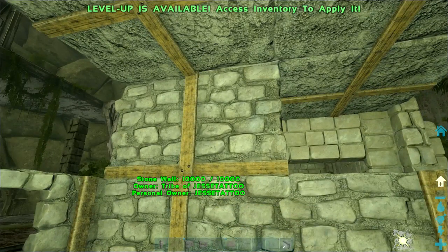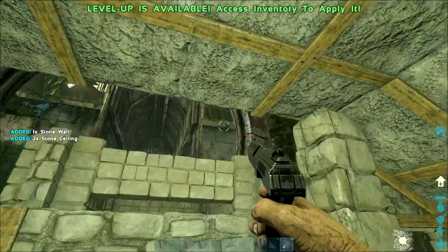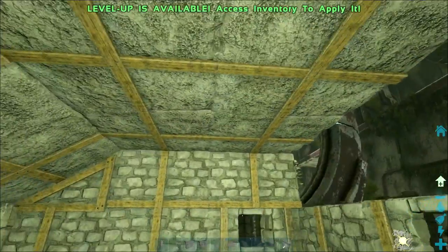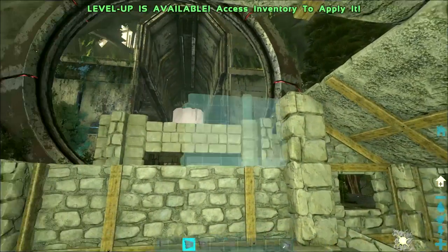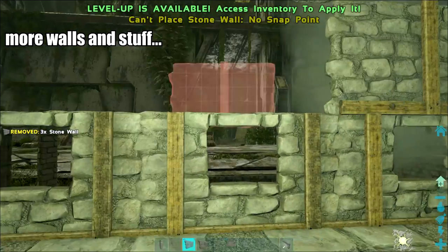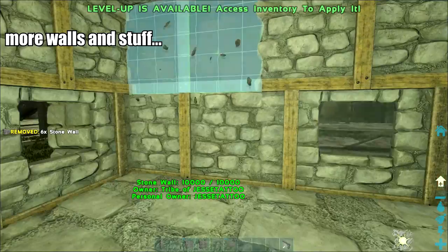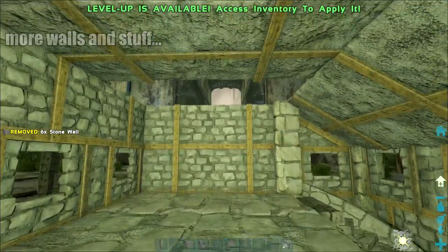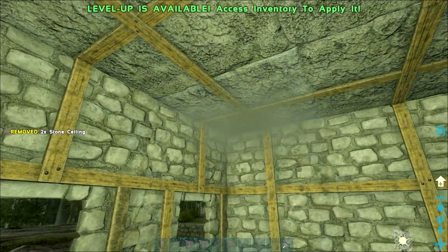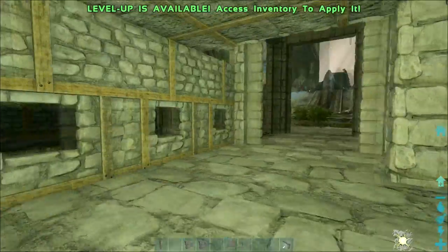I had to get rid of the ceiling there because it was trying to snap to the existing ceiling. There is actually a process to putting certain things in first. I don't claim to be a perfect builder, but generally things fall into suit — there are just weird little quirks with Ark building. If you want a clean build, that's what you have to deal with sometimes.